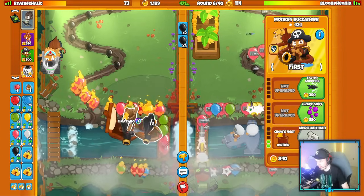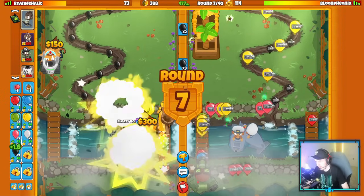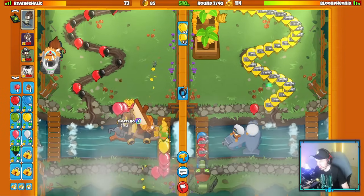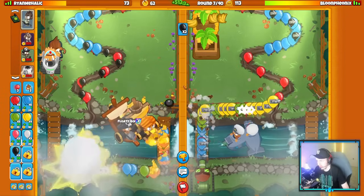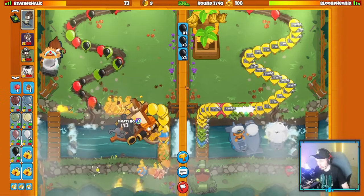They got their second farm down — nicely done. Merchant has been bought — perfect. Start sending some black bloons with yellows layered over. Does this do anything, or do their subs kind of snipe the black bloons pretty easily? It seems like right now their subs are doing their job.